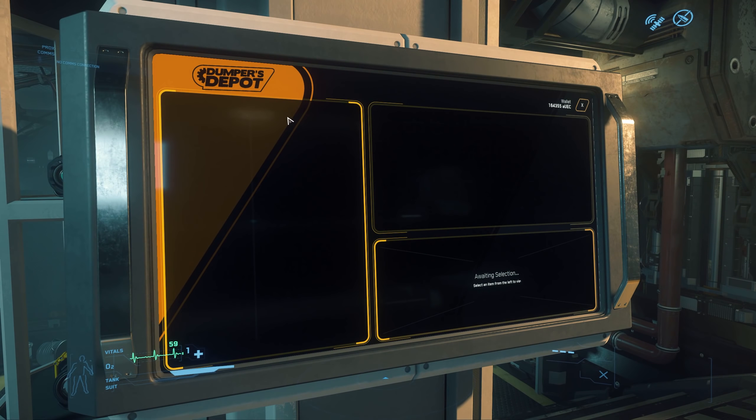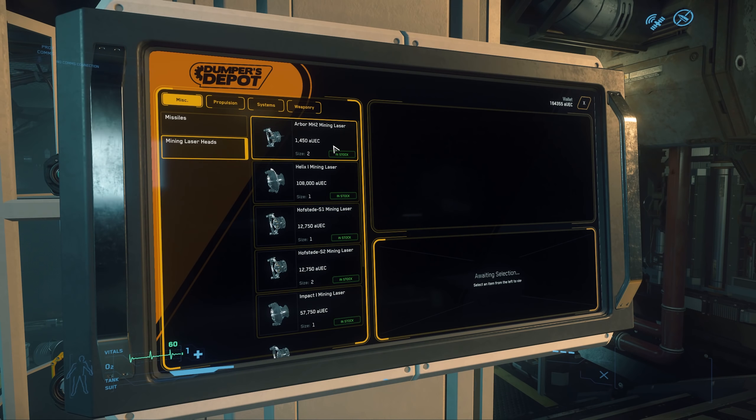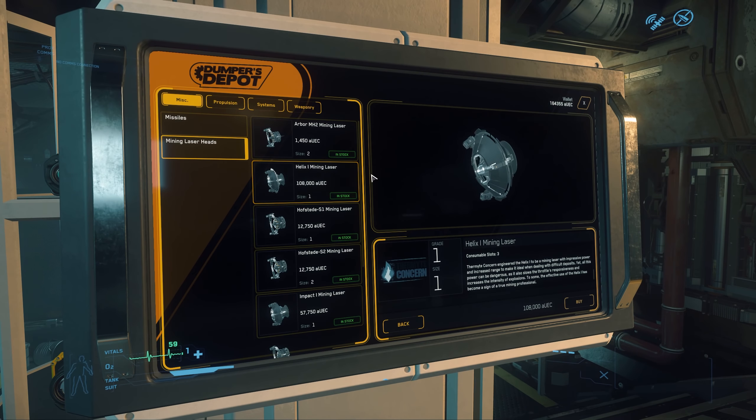I also want to have a quick look at some of the mining laser heads. In the current patch you are able to buy some very expensive mining heads — 108k for a mining head. You can see what they do by mousing down in their descriptions because they do a lot, and some of them are very powerful. This one has impressive power and increased range, which is very useful as a mining head. If you're mining regularly, that's the sort of one you want.